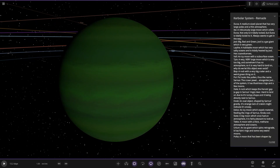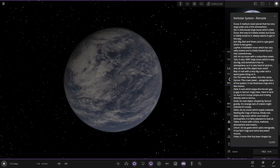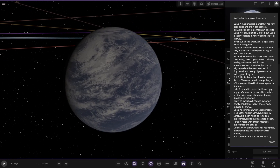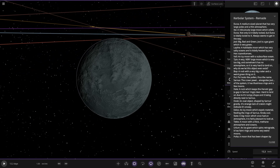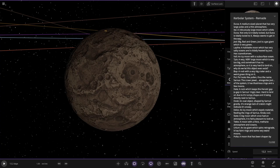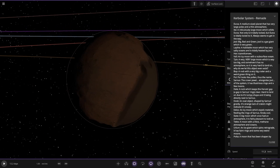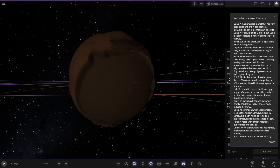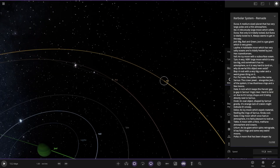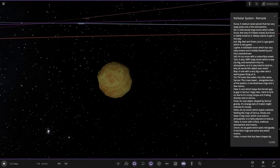So Jool — big and green, a gas giant which is very green. It has a moon with a very salty ocean, tidally locked by Jool, with cryovolcanoes. We've got Vall — an icy moon with a subsurface ocean, like Europa. Next we've got Tylo — a very, very large moon, way too big, and somehow has no atmosphere so it's hard to land on. Why do we let this object exist? Then we have Bop here — a rock with a very large crater and a weird green thing on it. That is a very bizarre-looking design. And Pol — looks like pollen, that's the name.